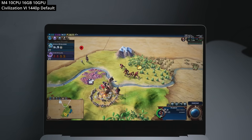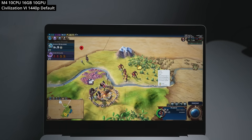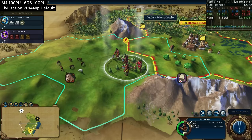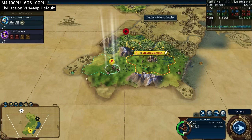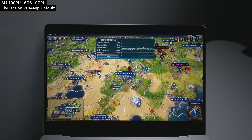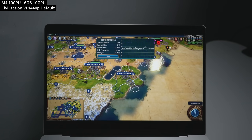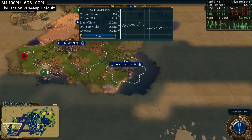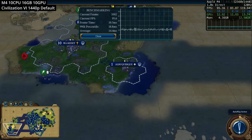Next up is the classic turn-based strategy 4X game Civilization VI. The sequel Civilization VII will be released on Mac in the future, but for now you can play Civilization VI with its huge plethora of DLCs. Running at 1440p at default graphics settings, in early game we're getting over 100fps, but in the benchmark section showing a fully populated map we're getting a good 50 to 60fps, which is decent given the demanding GPU and CPU load.